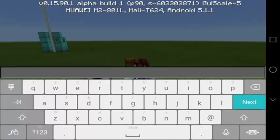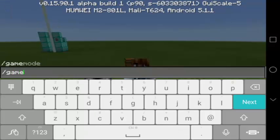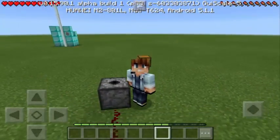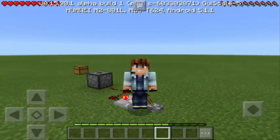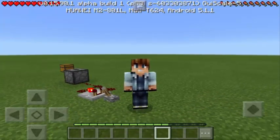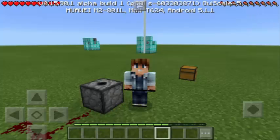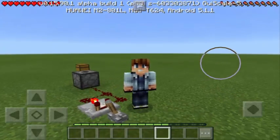Let me switch to survival mode because this machine works better in survival mode. Alright, so we are now in survival mode. If we take a look inside the dispenser, as you can see, we have 32 snowballs. This machine has the ability to make the snowballs turn into half — so if you're seeing 32 snowballs, when we turn on this machine, it's going to turn into 16.